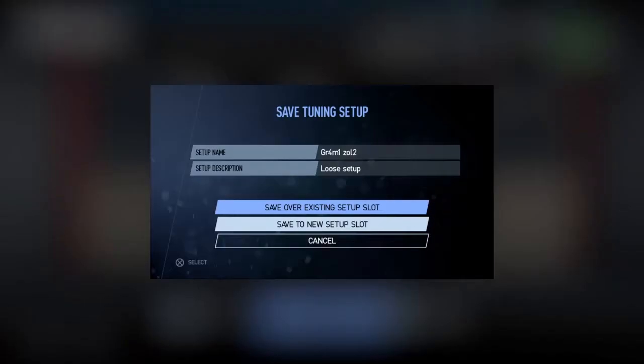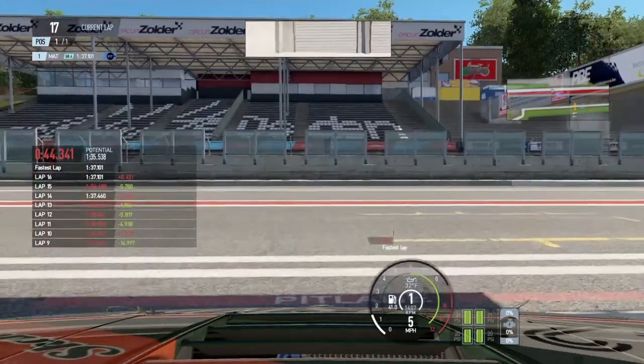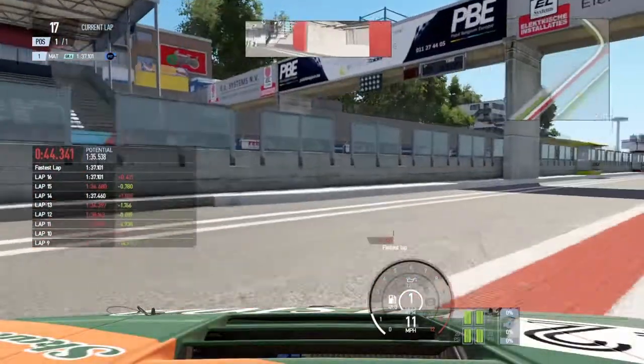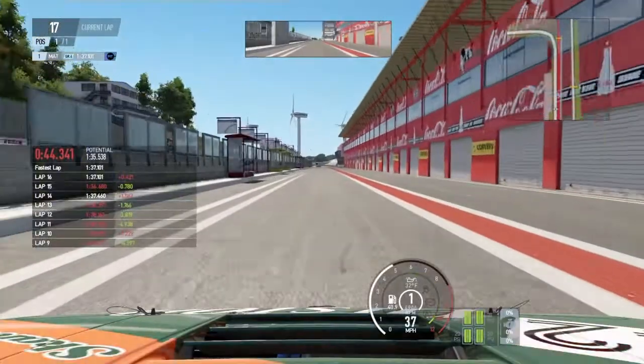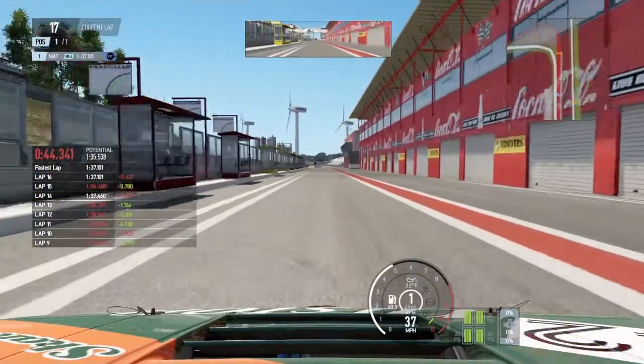The cars seem to behave absolutely mentally, either over bumps or on acceleration or something really weird — but clearly the maths and the physics is going down a black hole somewhere.